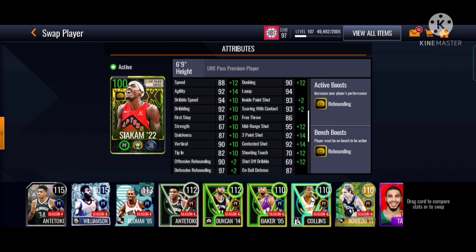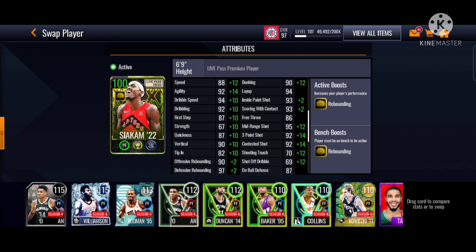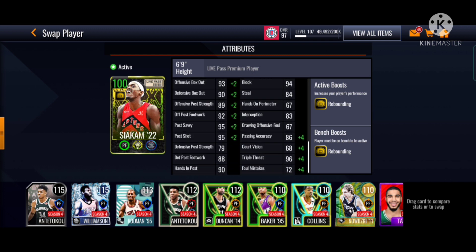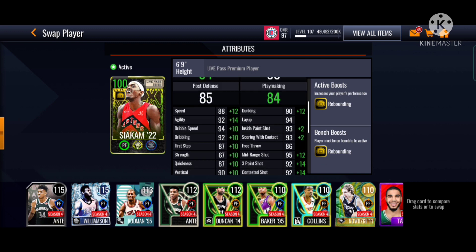Good thing is he's a very good bench player and starter player because he got this rebounding boost on Baal forward, which is very very good. Baal forward needs to have real good rebounding. It's good to have a Baal forward who can rebound. So you can see Basquiat Siakam has amazing stats.